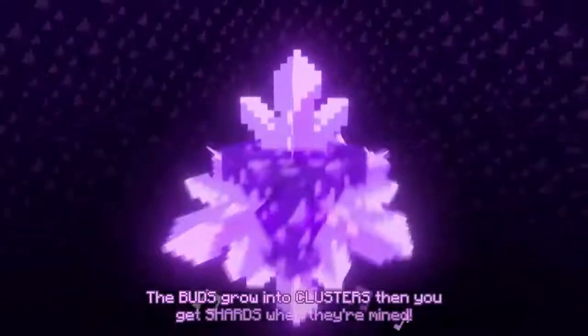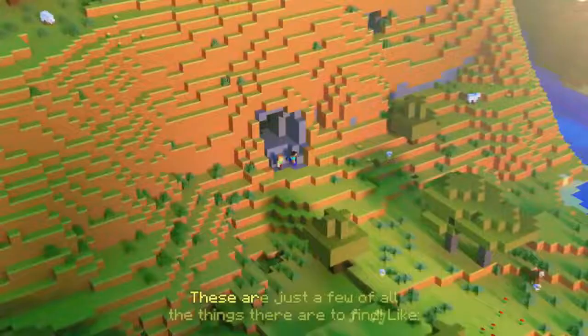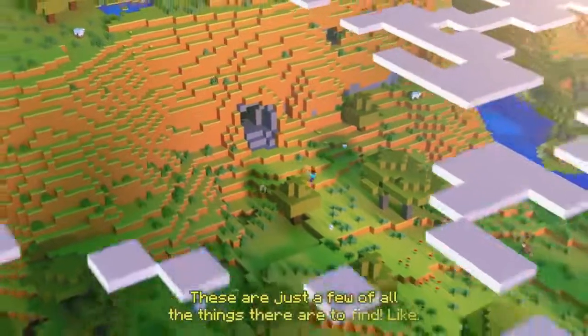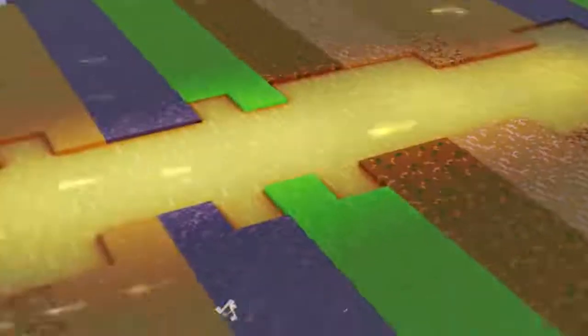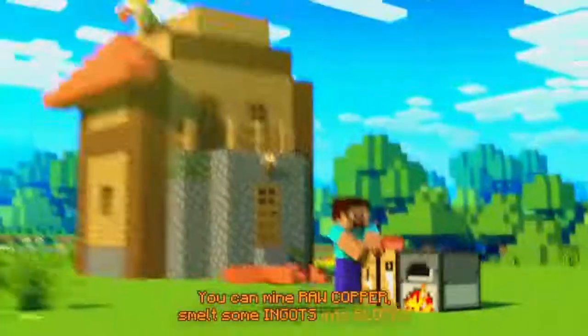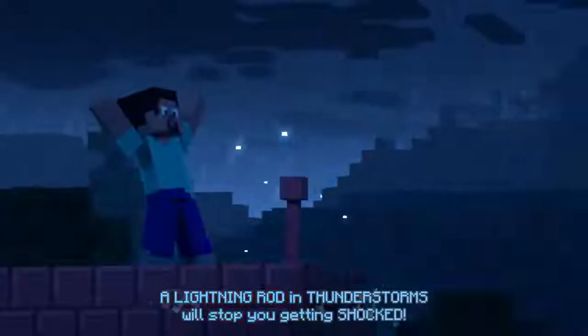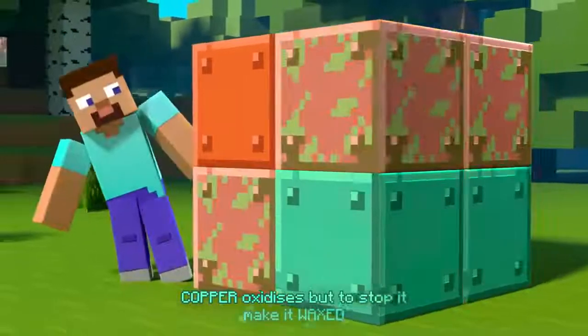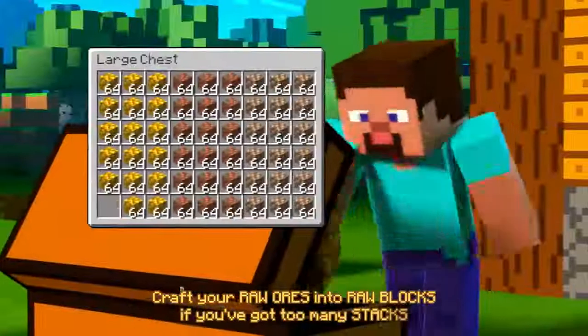The buds grow into clusters, then you get shards when they're mined. These are just a few of all the things there are to find. Jump across some drip leaves, make dirt paths from these. Spending too much time in powder snow will make you freeze. You can mine raw copper, smelt some ingots into blocks. A lightning rod in thunderstorms will stop you getting struck. Copper oxidizes, but to stop it make it wax. Craft your raw ores into blocks if you've got too many stacks.